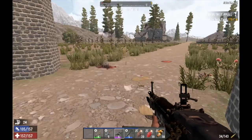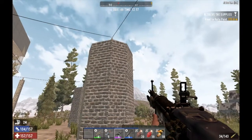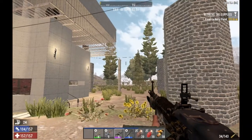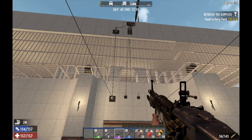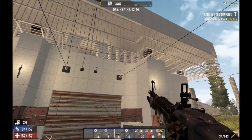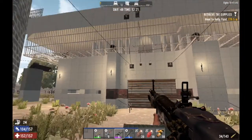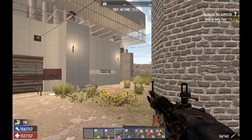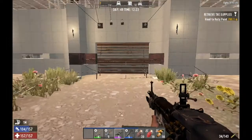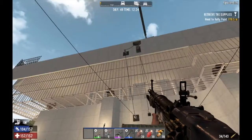This is creative mode, by the way. I did this all in creative — it's very material-intensive, it takes a lot of material to build. I did not want to do it in a regular game, so it was more efficient to build it here. I built it from scratch, came to this junction in the road and just built it around the intersection.